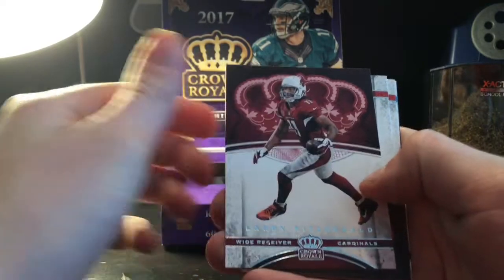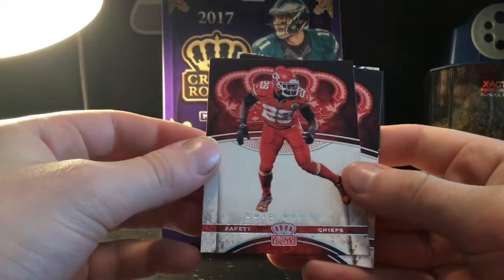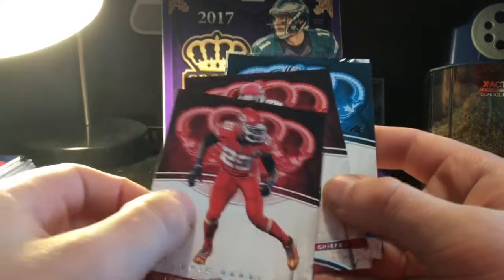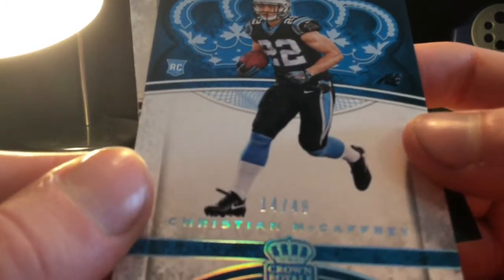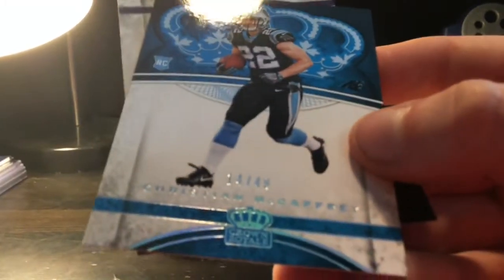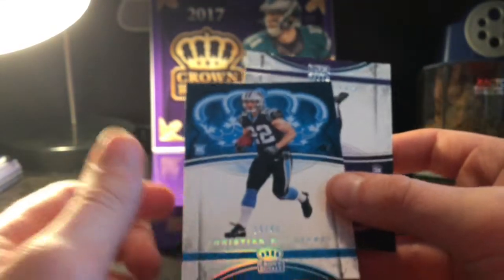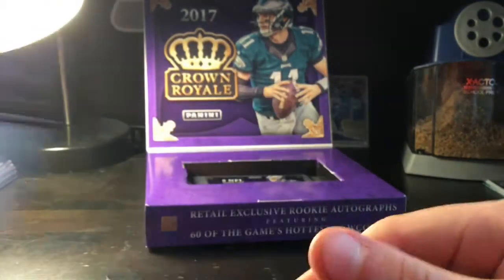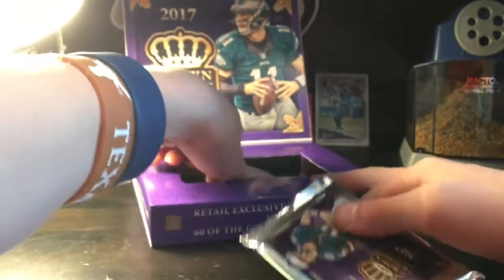Second pack — Larry Fitz! That's a really nice looking card actually. Eric Berry and then a Tyreek Hill — two Chiefs. I like the Chiefs; both really nice looking cards. Whoa, look at that — Christian McCaffrey rookie card out of 49! Wow, what are the odds of that? It can go with my other Christian McCaffrey. Really low-numbered rookie insert — nice, out of 49 — great pull! And then a Dalvin Cook rookie. Great pack!